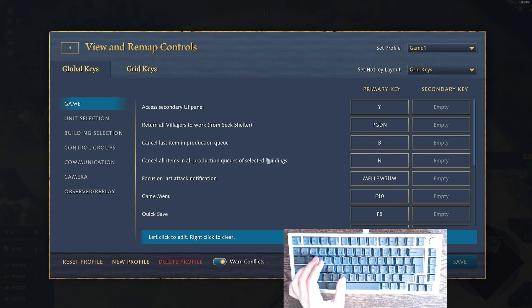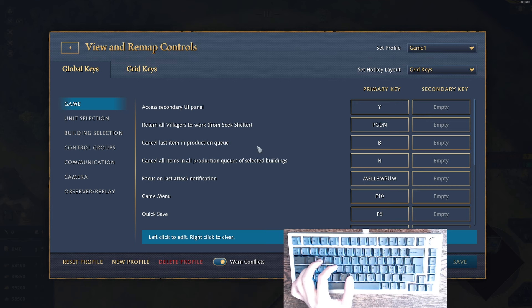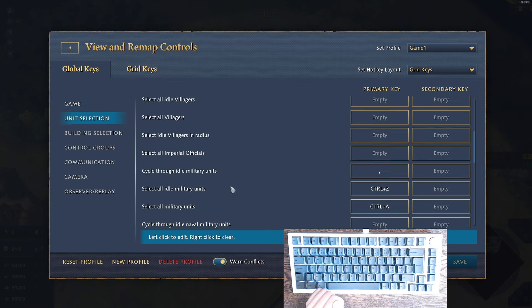Now let's look at the controls themselves. Some are standard, some customized. The 'cancel last item in production queue' key is really useful for removing villagers from queue to optimize an age-up or free food. The 'remove all' key is on N, with my thumb on spacebar and the tip reaching B and N easily. Spacebar focuses on the last attack notification, and M changes minimap size, which is good for team games.